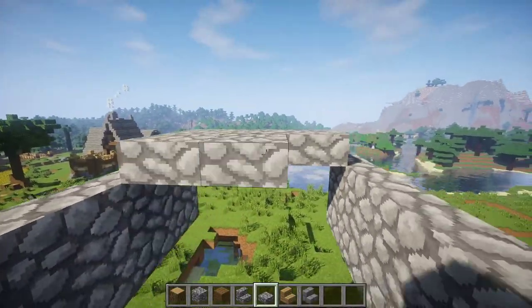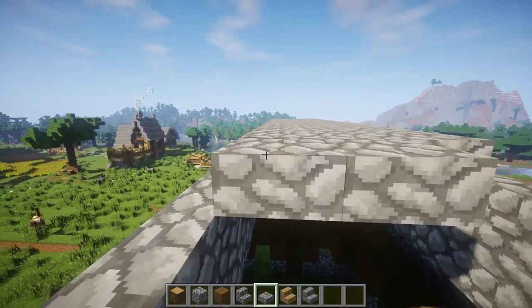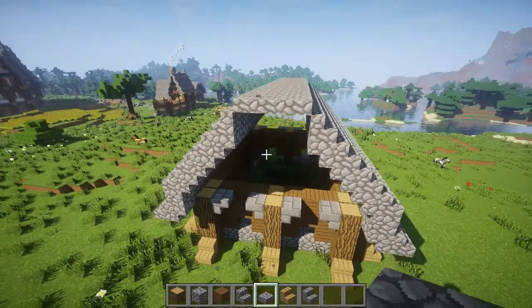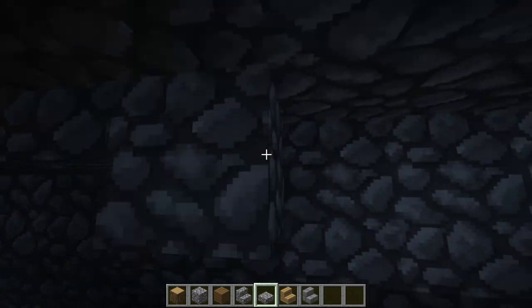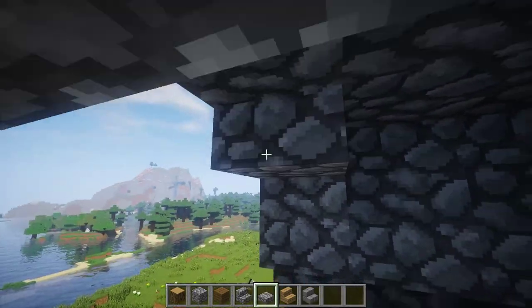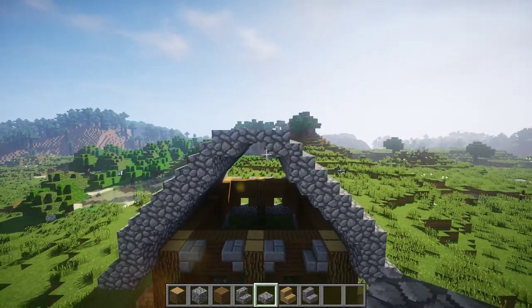Now add a layer of cobblestone slabs on top of the stairs. Then place your slabs beneath the top layer slabs like this, but don't fill in the middle part. So now it should look like this — you have that nice bend-in shape.